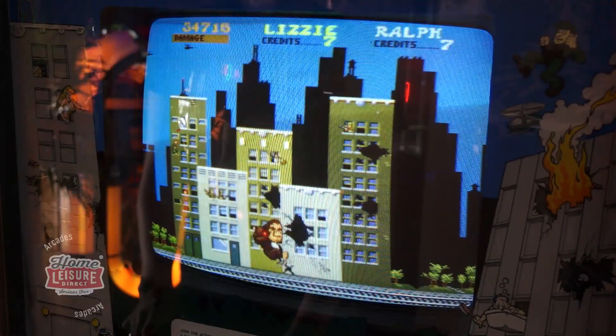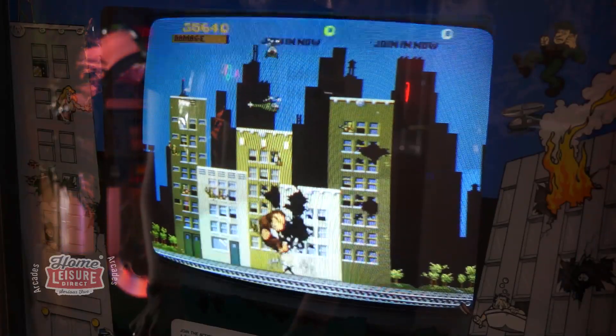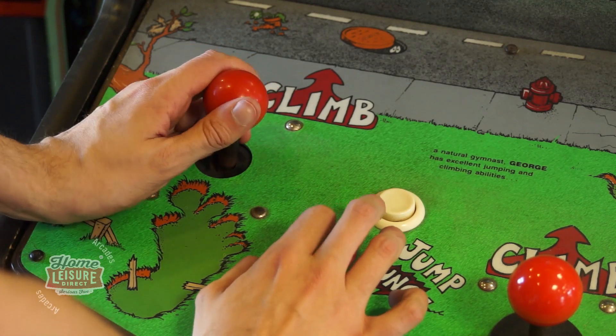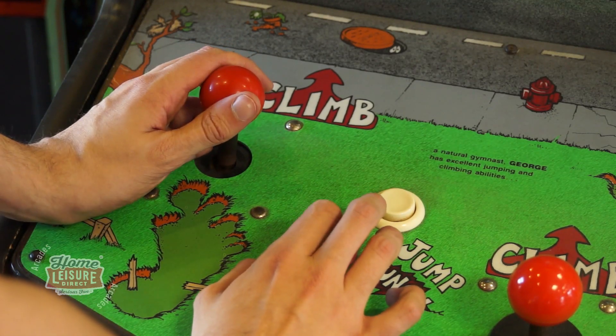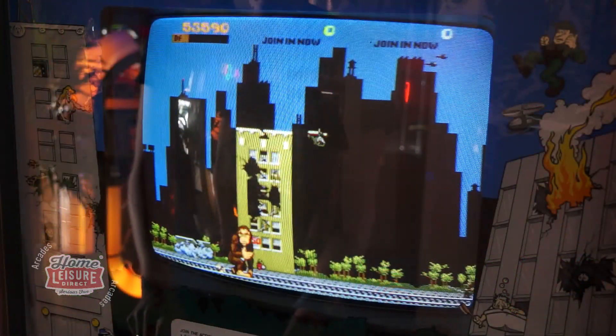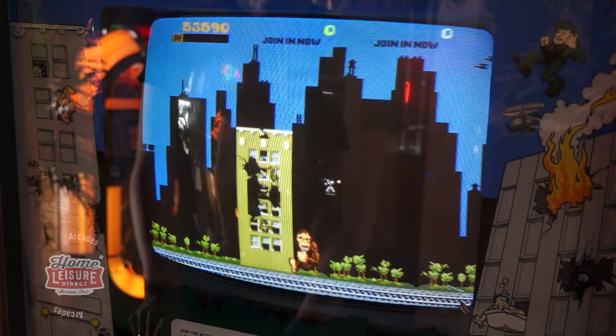Controlling your monster is easy too, with only three inputs needed to control your character: a joystick to move and to climb, a button to jump, and a button to attack. You can climb up buildings and then punch them to dust, and even eat people right from their apartments to regain health.